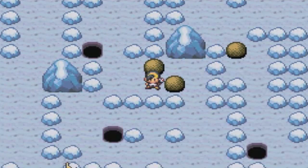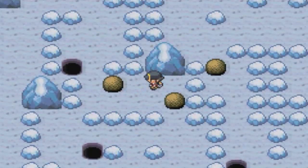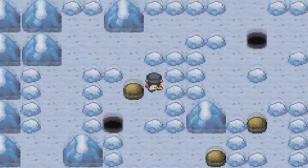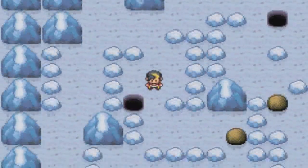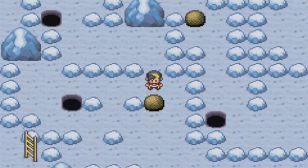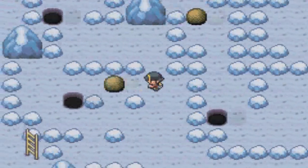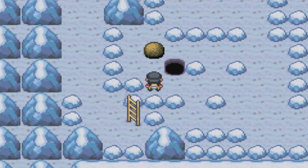Anyway, we got the Strength puzzle right here. So this one is gonna go down there, and this one goes up here. I'll have to do this pretty carefully so that I can actually push it in. There we go. Alright, so now I just push every freaking Strength boulder in. I should do this, and then possibly push it back up, and then over there. And then I go from here.